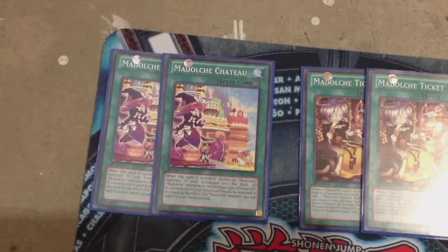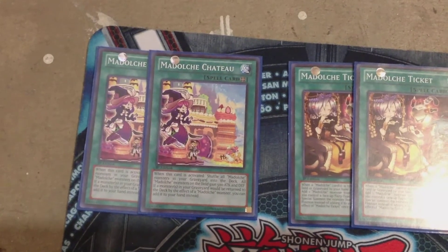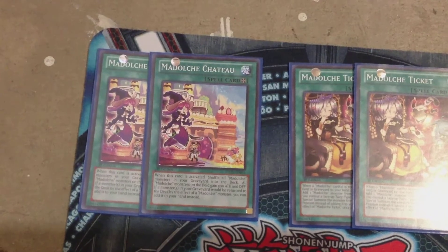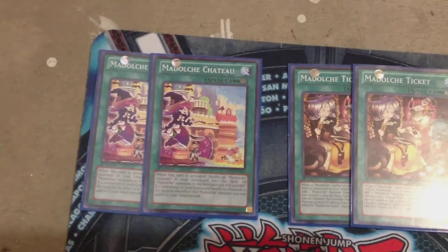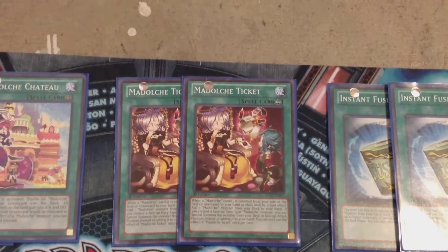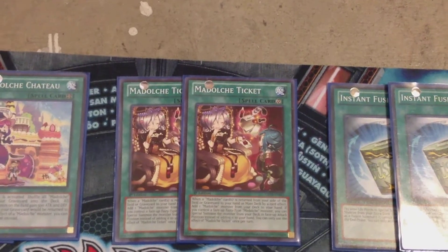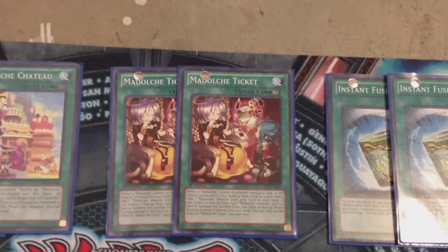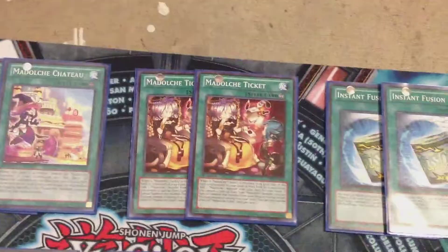Now on to spells and traps. First up, 2 copies of Madolce Chateau — whenever Madolce would be returned back to the deck, I can grab them back to my hand, giving them a 500-point boost. When initially activated, it sends all Madolce in the graveyard into the deck, and that effect actually helps trigger the Ticket. The Ticket allows us to grab a Madolce from the deck whenever one is shuffled in, and if I have a Madolce fairy-type monster on the field, I can special summon from the deck instead — so they go hand in hand. 2 and 2.